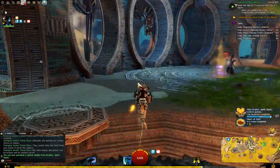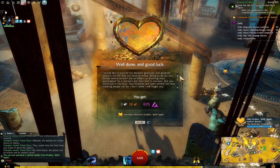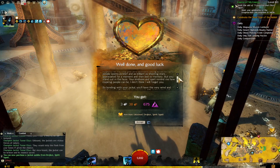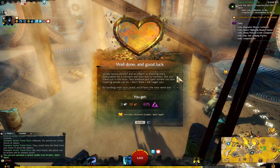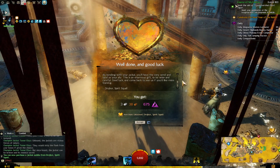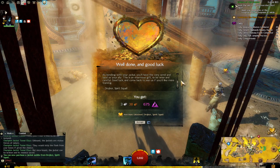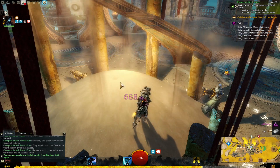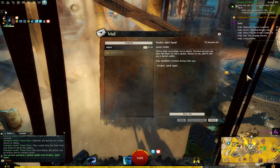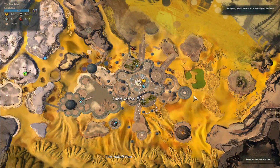I got the height! The NPC speaks: 'Being as old as I am, people seem as brief and brilliant as shooting stars — appreciated for a moment and then lost to memory. But you stand out. Your kindness and spirit remind me how inspiring people can be. By bonding with your jackal, you'll have the very wind and sand as your ally. This is an enormous gift, so be wise and careful. Good luck — come back to see us if you'd like more training.' The Raj Kor's Spirit Squall.